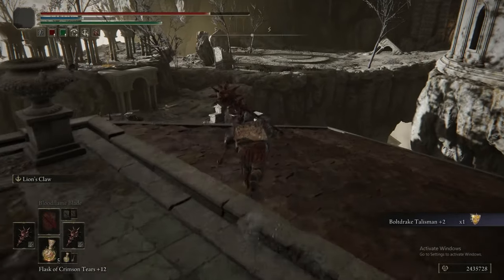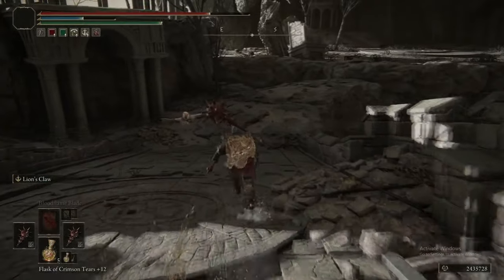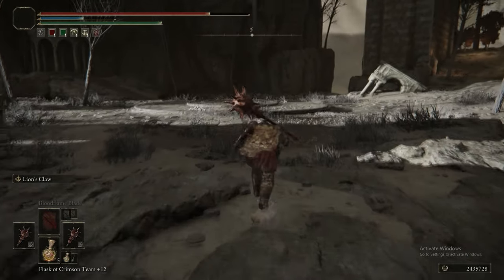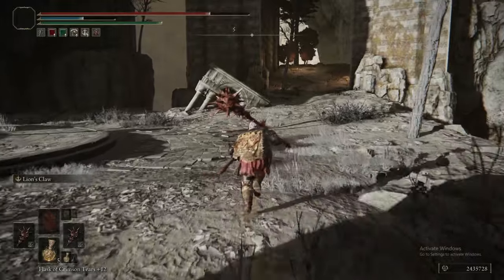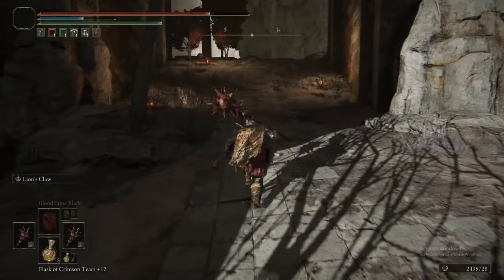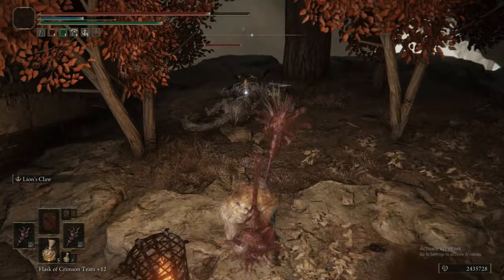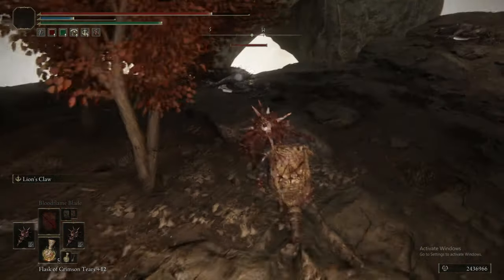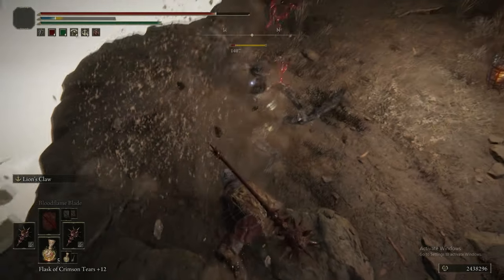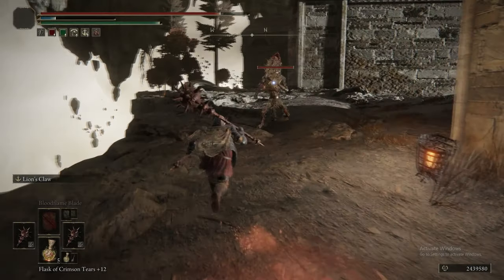We crushed every bone in that eagle's body, and now we can actually finally start progressing. We got the Bolt Drake Talisman Plus 2, so serotonin acquired. Wrapping around the back of the structure, there's a bunch of Beastmen laying on the ground — don't be fooled, they will all stand up, so kill them as you go past. Or if you're speedy, just run past. Because they're asleep, Lion's Claw will do more damage to them so they'll die in one Lion's Claw anyway.